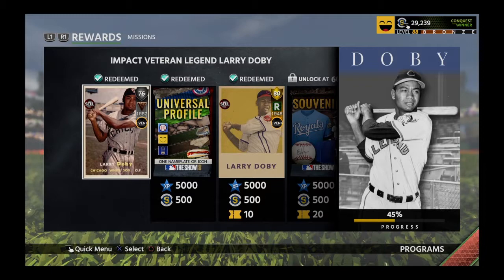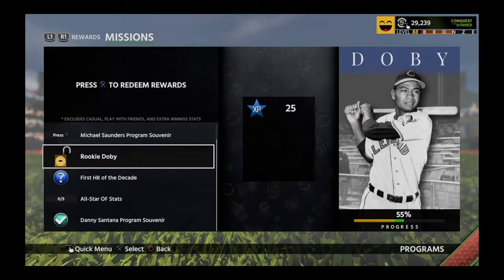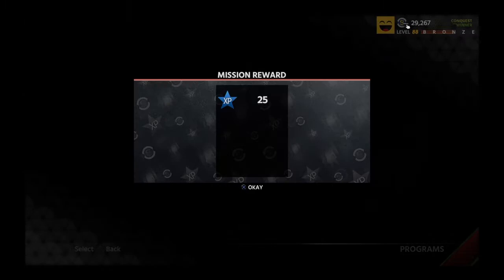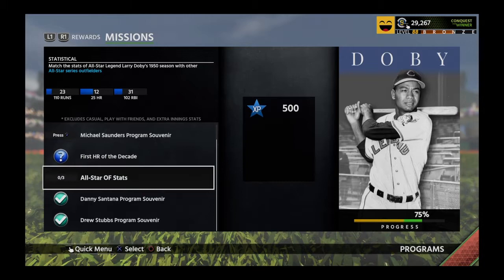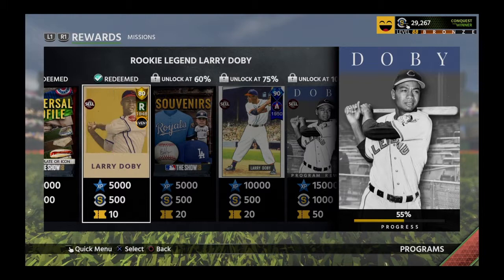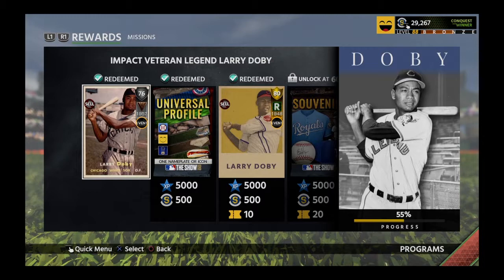We were grinding and grinding and we got it — 15 hits with the rookie Larry Doby — so that's going to put us up to 55%. The all-star outfielder stats are proving to be quite a challenge. Not much progress — only 12 home runs, 31 RBIs, and 23 runs. I haven't even done the Michael Saunders program yet either, so let's get moving on this thing.